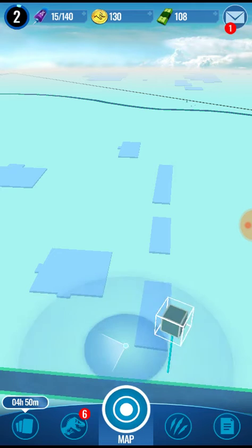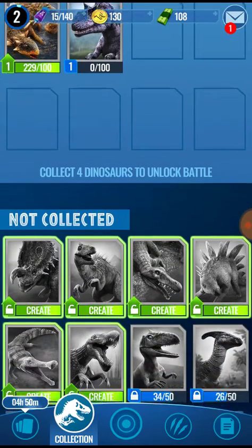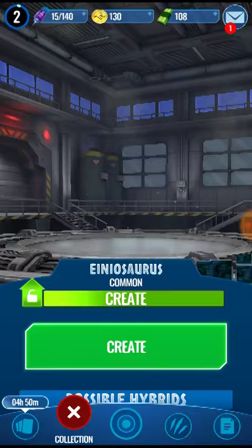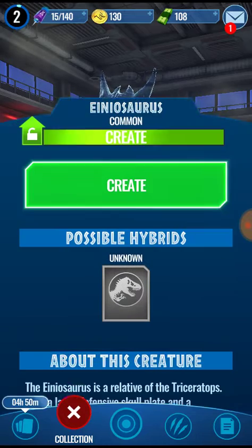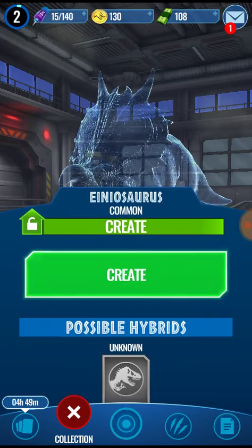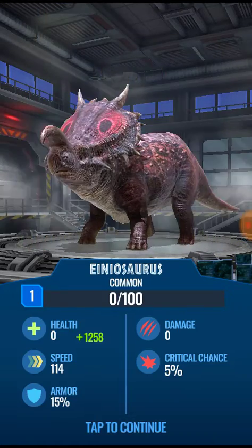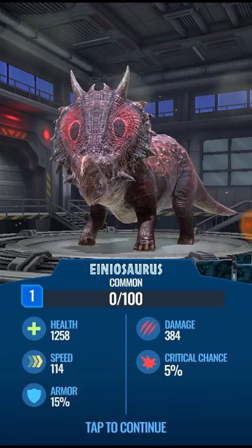Let's go ahead and unlock some dinosaurs. As you can see down here at the bottom, I have quite a few I need to unlock. I don't remember all their names so I won't say them before I pull them up — Enoasaurus. Down here at the bottom it tells you a little bit about the dinosaur. Now we are going to create. The first time you create a dinosaur it doesn't cost you anything — you just hit the button, it creates them, and you're good to go.